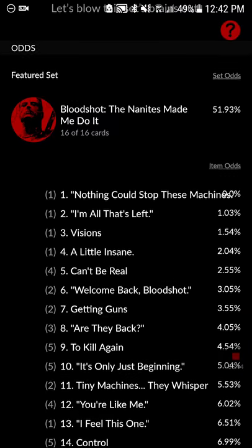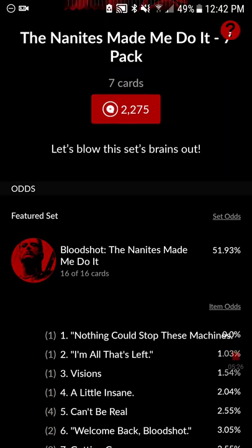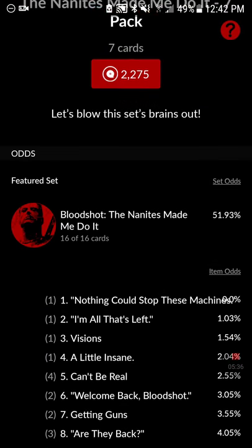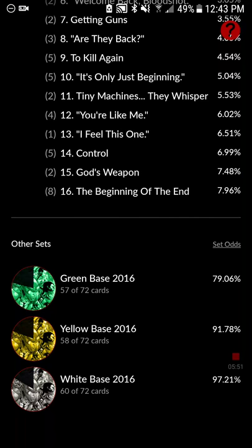If you go to odds you can see you can't get number one anymore, but you can still get all these other cards. If you were to buy this card pack, you'd get something from Bloodshot — but not all seven cards, maybe a green base, a yellow base, and a white base card. You can see the chances right here: 51.93% chance to get Bloodshot Nanites, 79.06% chance to get a green base card, yellow base is 91%, white base is 97%.